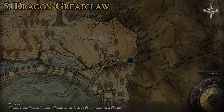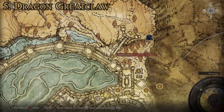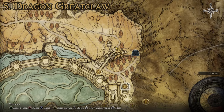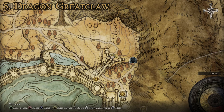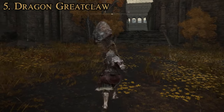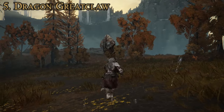To get this one, it is a drop for killing the Draconic Tree Sentinel, which can be fought right here at the Capitol Outskirts in the Altus Plateau region. The Capitol Ramparts is the closest site of grace. You'll find the Draconic Tree Sentinel and fight him, and he will drop this weapon. It's pretty straightforward — you will get to it through natural story progression because you have to kill this boss to get into the Capitol. That is how and where you get the Dragon Great Claw.